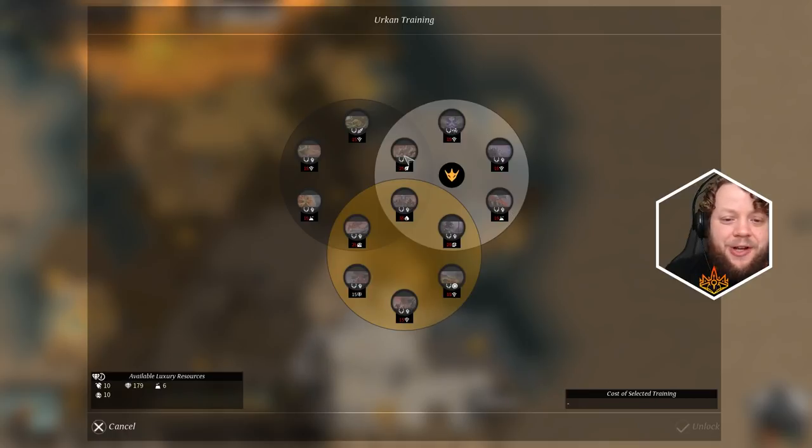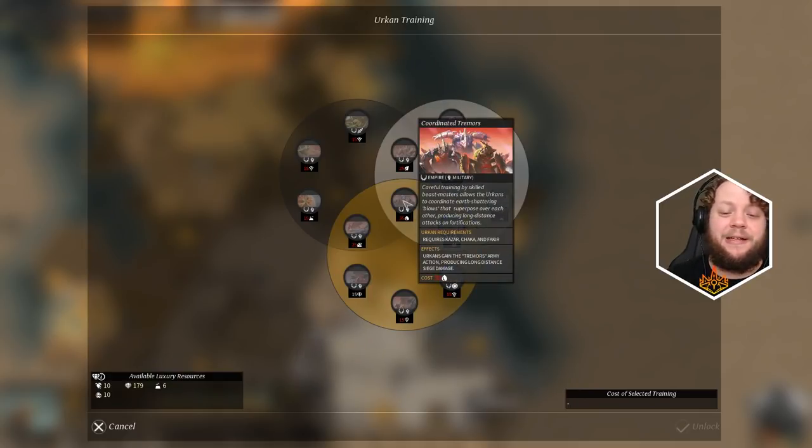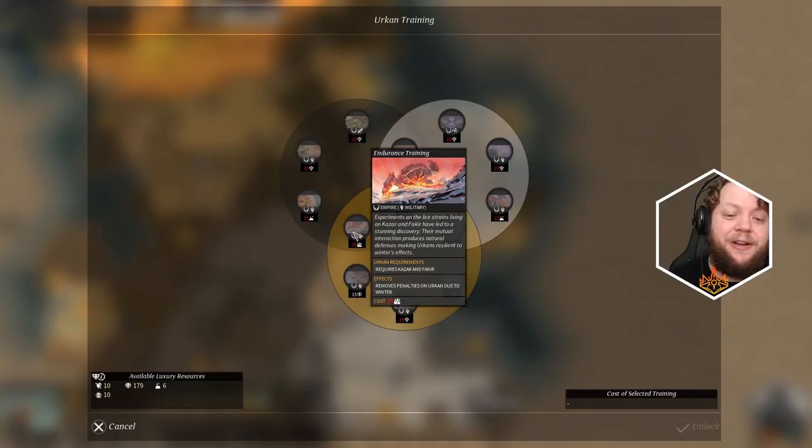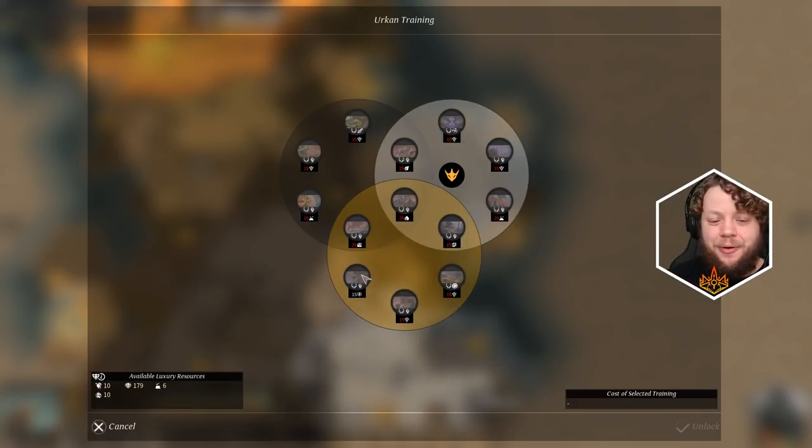Monstrous Watchtower: Urkens under your control have plus five vision range. While Urken is in army form, allied units in the same region have plus 20 initiative and plus two movement - they move faster and hit faster, which is really strong. Now here's where it gets interesting - these abilities are a Venn diagram. Some you get just for having Chaka, but to get others you need both Chaka and Kazar. With both you get things like Urkens spawning lice 50% faster. Requiring all three Urkens gives them the Tremors army action on the main map.